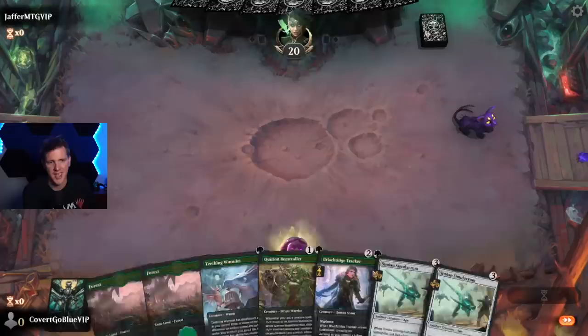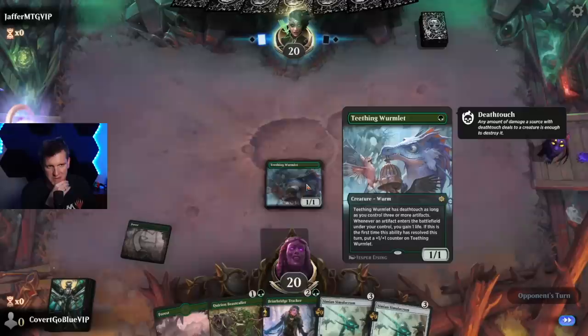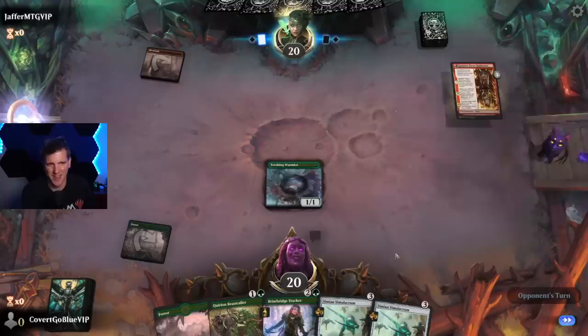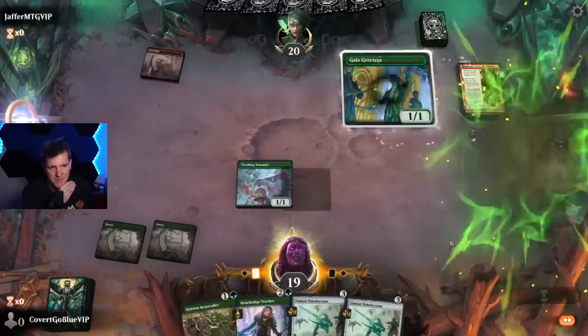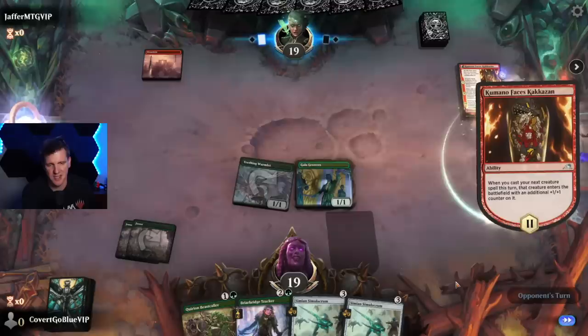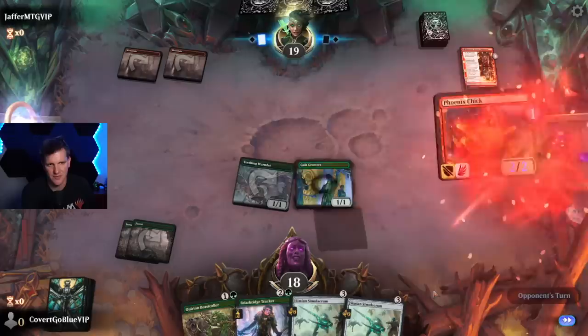We get to lead on Wormlet and Beast Caller, and then hopefully we draw any land in the whole deck. We have these three-drops that will just start triggering everything. It's so cute, can't get enough of that. Jaffer's going to play some mono red — maybe. I guess we'll get Greeters out first, and then if the Greeters lives, making treasures will start triggering the Teething Wormlet and produce mana that we can use to cast these.